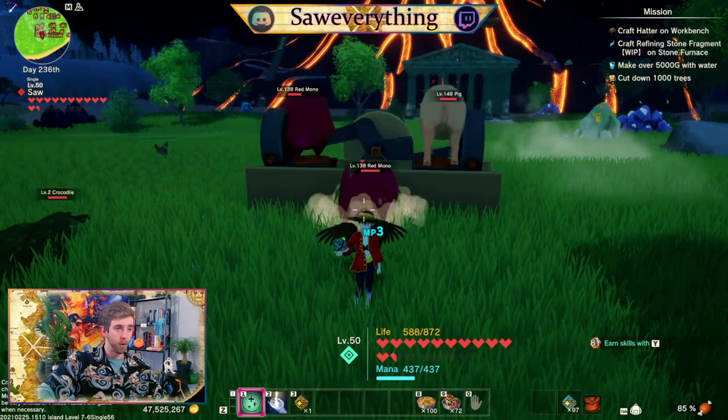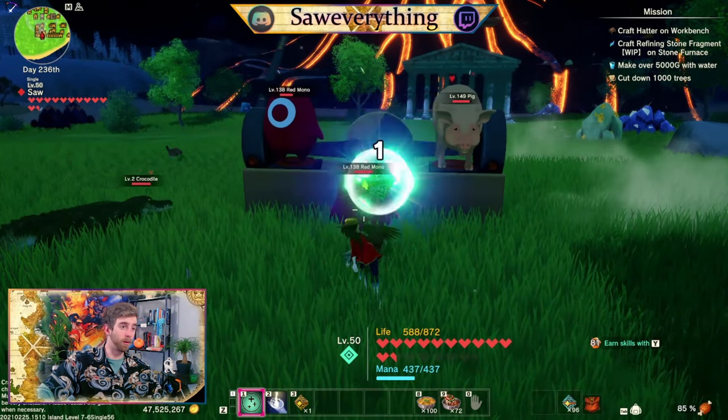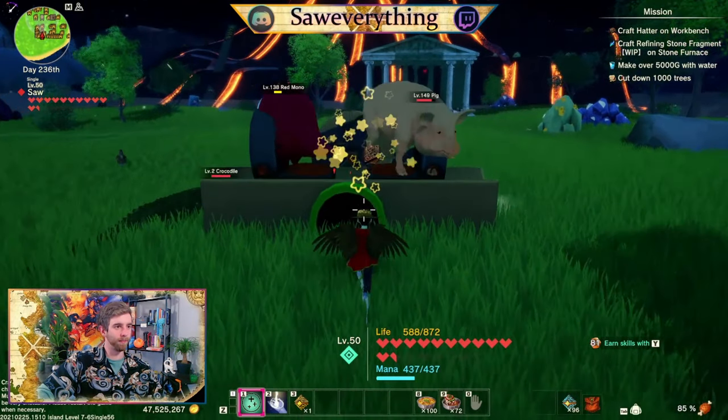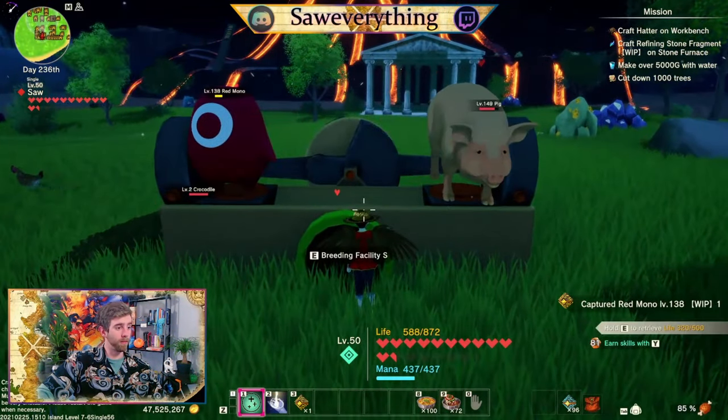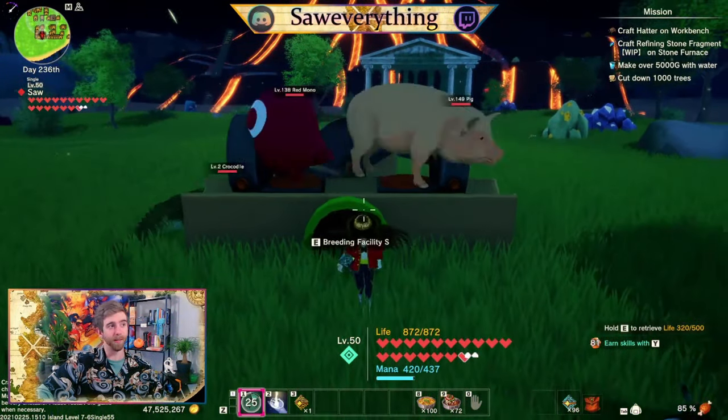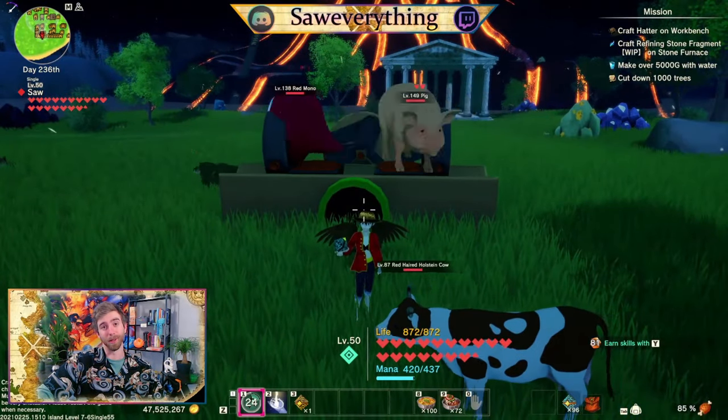Another easy option for when you're breeding and don't necessarily want to set up your green mono station — maybe it's a quick farm or not quite there yet. You can use Arch Heal or Resurrection to heal all friendlies in the area, so you can heal whatever's on the breeder as well.